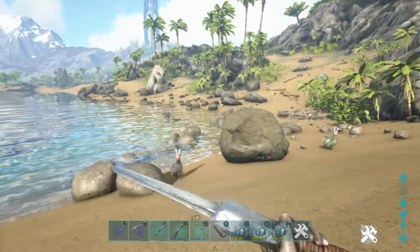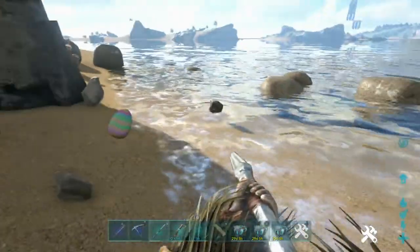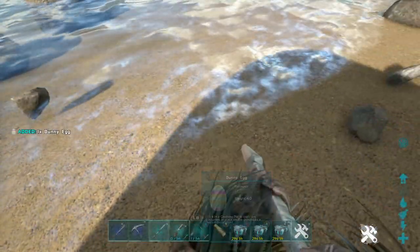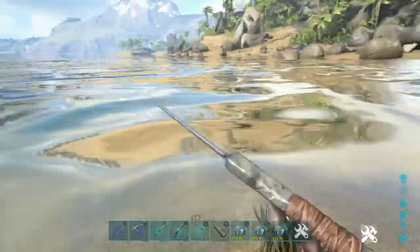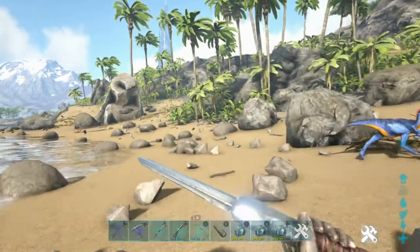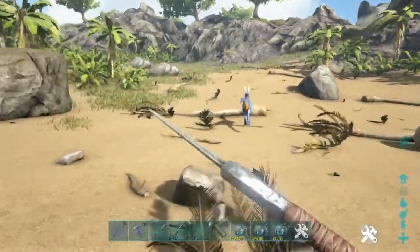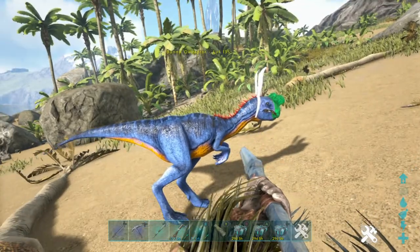Oh there he is, that's who I was looking for. Let's make sure he didn't drop an egg - I don't know if they can drop eggs or not, it just said to look for them as well. I like him - bunny raptor!